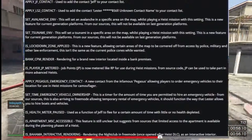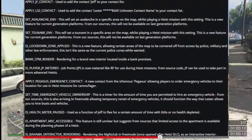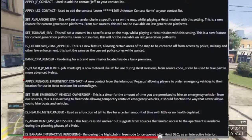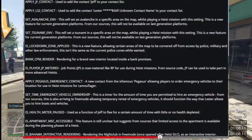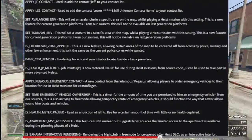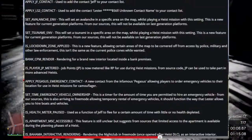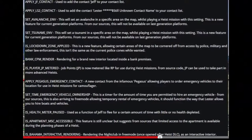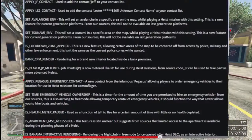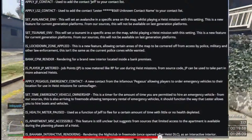Last one: 'Bahama Interactive Rendering' — rendering the Bahama Mamas nightclub in free mode once opened after the heist DLC as an interactive interior. Guys, this is huge — the Bahama Mamas has been found. But I don't believe the tsunami or the avalanche — give me your thoughts in the description below. I hope you enjoyed today's video, see you next time. Red Tiger Gaming is out — hit that subscribe button on the road to 50 subscribers!